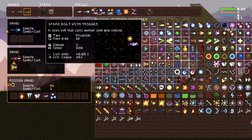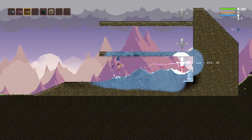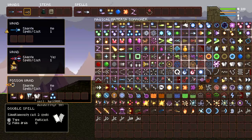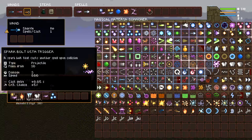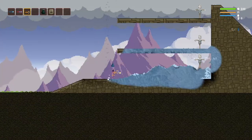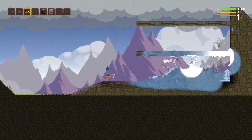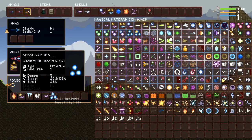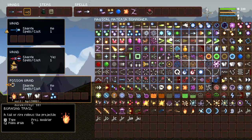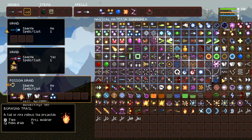Now we're gonna throw this spark bolt on. It stays the same — we don't need the modifiers to sit anywhere. But if we were to move this modifier in front of the spark bolt — we'll do it with the flame trail — it'll set the spark bolt on fire, but not these others. So these are spawning: the spark bolt and the bubble spark are spawning freezing, but not fire, cause the fire is affecting this first spell. So it depends on what you want to modify first.